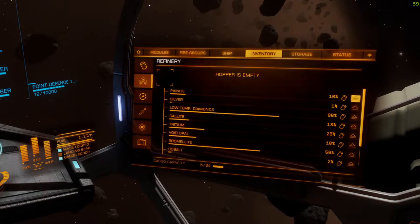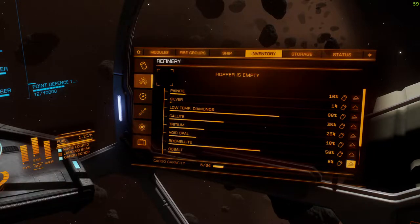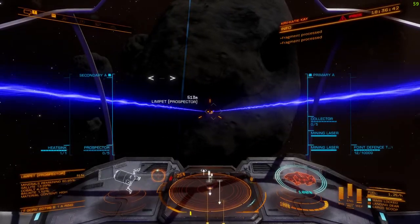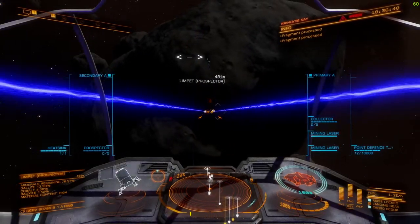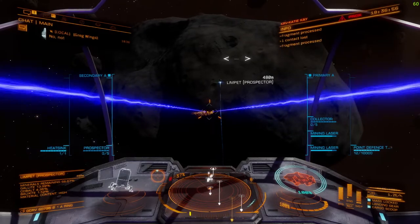It will put the material into the refinery. The refinery is over here — this is what I currently have in it. You can see it's building up on gallite and cobalt right now. Once it gets to 100% it turns into a box which it sticks in the inventory. There's a percentage in the top left — you keep firing until that is gone, and then the asteroid is empty. There's no point firing at it anymore.